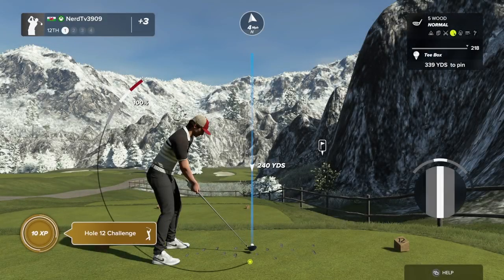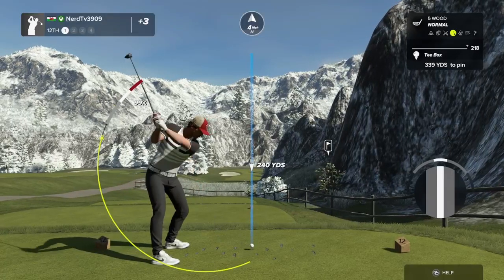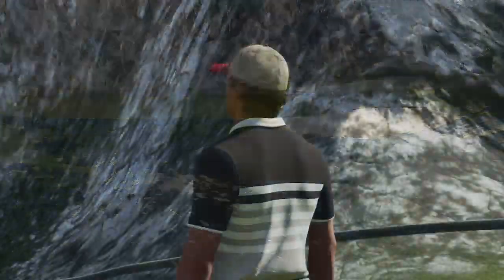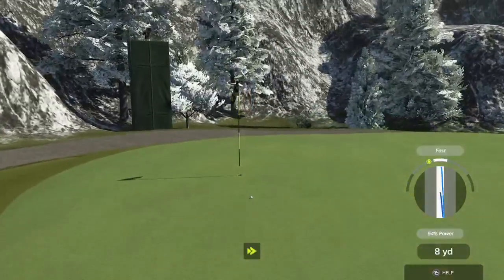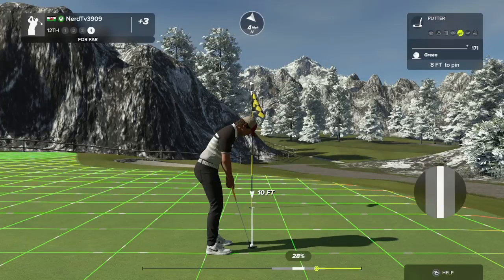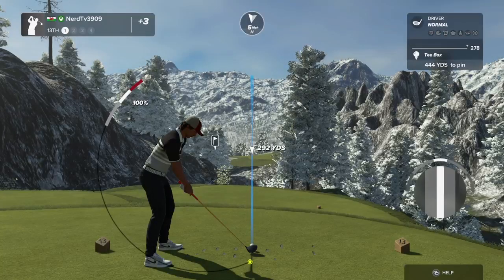And here we have a lovely par four hole. Beautiful swing. All right, let's peace out of this sand. And this is your third shot. All right, drop this par putt, let's do it — this putt's tracking. Good stroke. And here we have a lovely par four ahead of us.